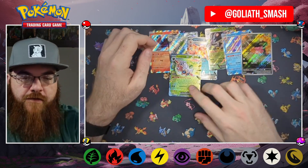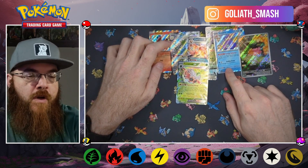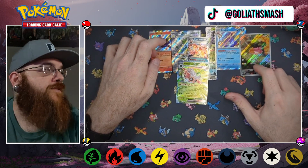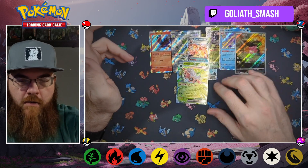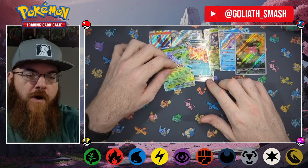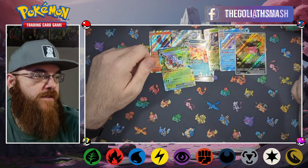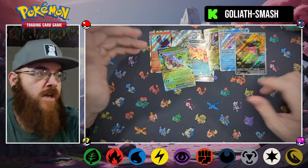Well, thank you guys so much for tuning in. Pretty much that's it for the video. Got some good hits here — I don't think I have the Espathra reverse, I know I don't have that Slowbro Shiny, and I don't think I have the Espathra EX shiny. The Pommie full art I always love — gonna make good use making it into a portrait style. And always cool to get a Charizard even though it's not the one I wanted. Thank you so much for tuning in — make sure to leave a like, subscribe, comment, anything else you'd like to see on the channel. Y'all have a good one.